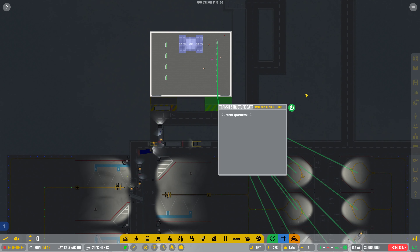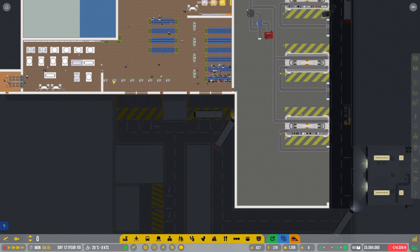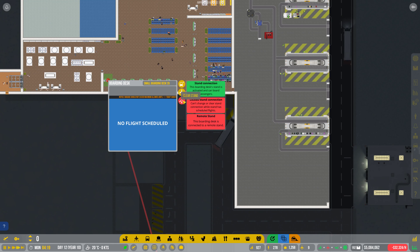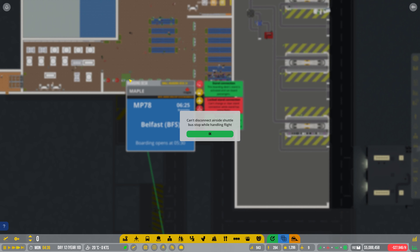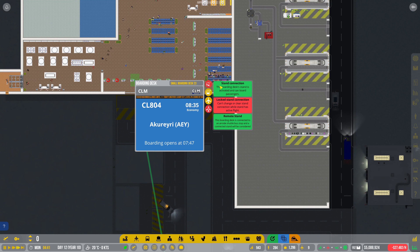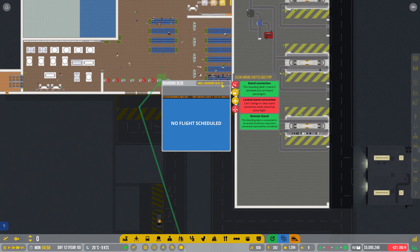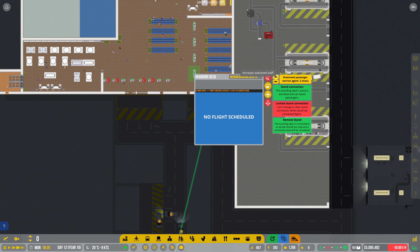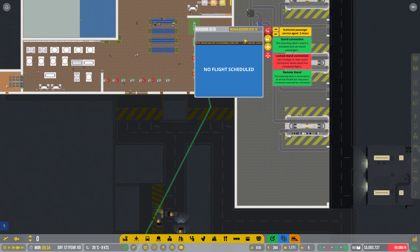We're going to open you up, we're going to open you up. Can we dismantle — clear stand, clear stand, clear stand. Make sure the current stand is closed. Just disconnect all the shuttle buses from here. So these are all closing off, so hopefully because we're closing them, what will happen — fingers crossed — is they will just start using the other ones. That's the plan.